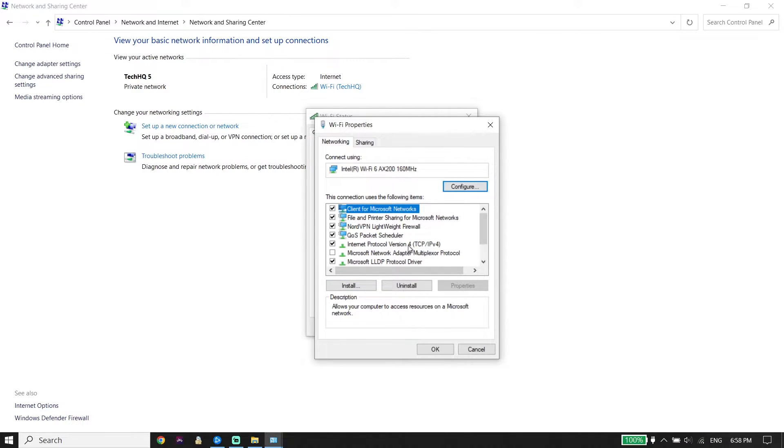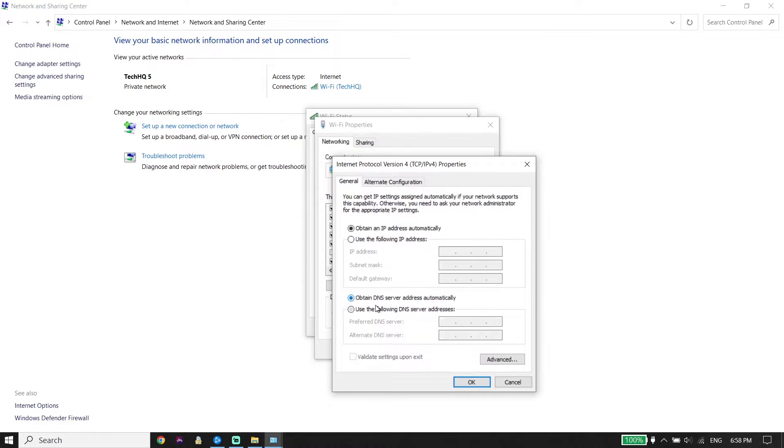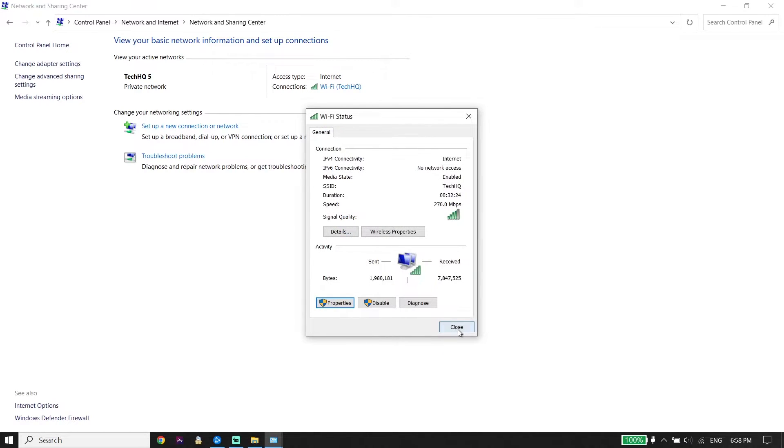Double-click on Internet Protocol Version 4 (IPv4), then go down and check the option 'Use the following DNS server addresses.' To use Google DNS, enter 8.8.8.8 for the primary DNS and 8.8.4.4 for the secondary DNS. Alternatively, you can use Cloudflare DNS — enter 1.1.1.1 for the primary DNS and 1.0.0.1 for the secondary DNS. Then scroll down and click OK, OK, OK again, and then Close.